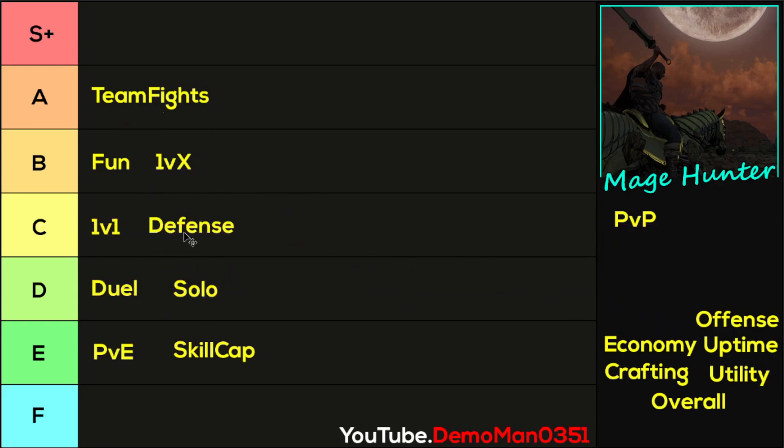Defensively, it's C tier — there are worse things and better things, not terrible, not great. Offensive — again, C tier. There are definitely better and worse things, and it really depends on who you're fighting. This game can be thought of as a very complex version of Rock, Paper, Scissors. There aren't many hard counters to a dex mage, but this build definitely has hard counters — and it also hard counters some other stuff, mainly mages.